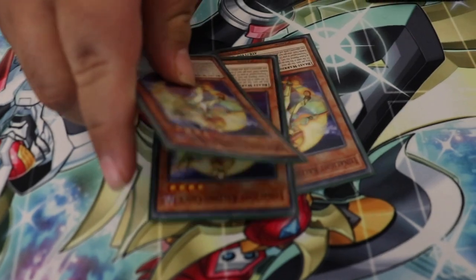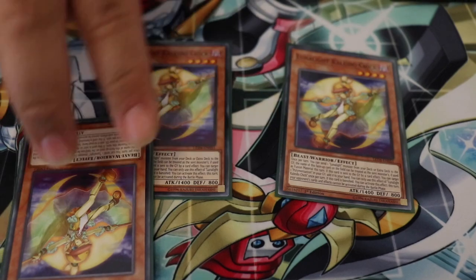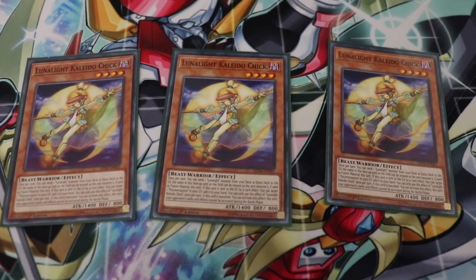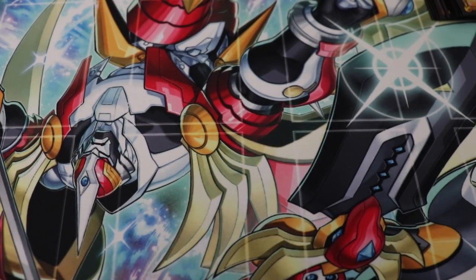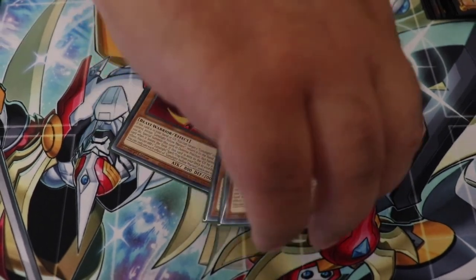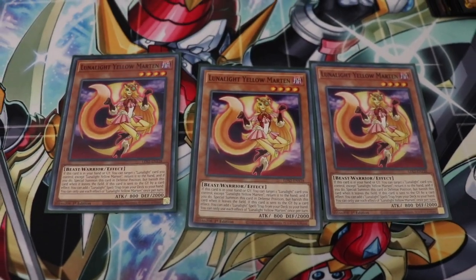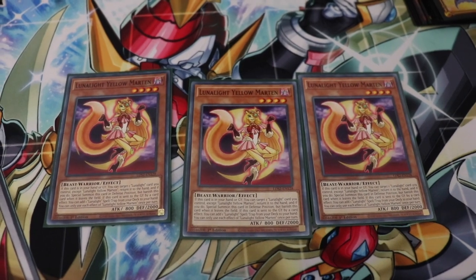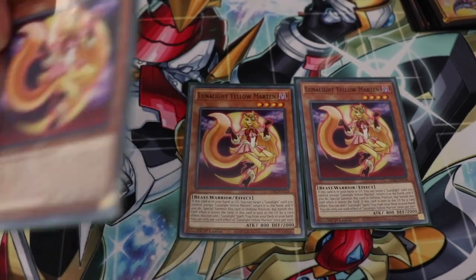Starting off, three of Checker — she's your combo starter and she begins your plays. That's a three-of. Next, three of Yellow Martin. The basic combo is Checker into Martin into Tiger, which is how you start most of your combos. She bounces back and that's how you start the combo.